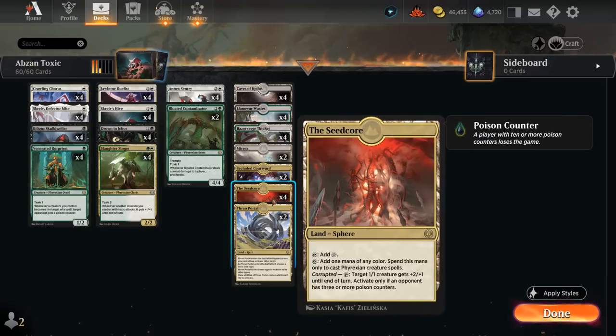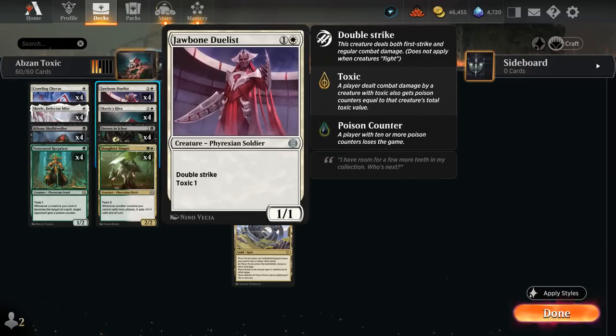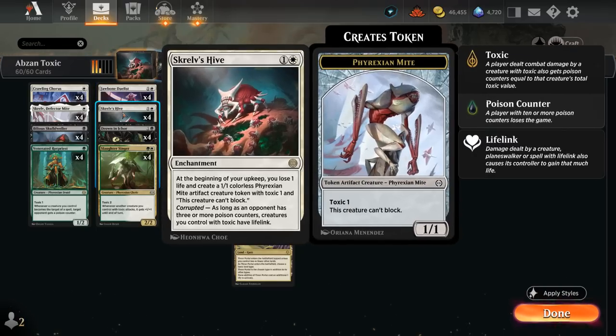The Duelist is also great with our Seed Core, which is one of the reasons we can get away with playing 3 colors — it fixes our mana. Once we have Corrupted enabled (the opponent has 3 or more poison counters), we can give a 1/1 creature +2/+1 until end of turn, potentially turning our Duelist into a 3/2 Double Striker. Skrelv's Hive also gains a lot of life back, making a 1/1 Mite token every turn at the cost of one life, and as long as Corrupted is enabled, all creatures we control with Toxic gain lifelink — incredibly useful when racing a red deck.